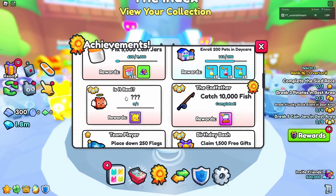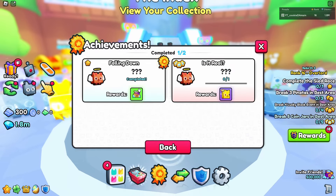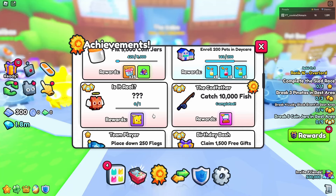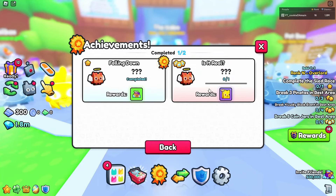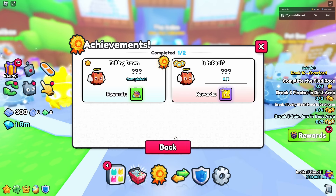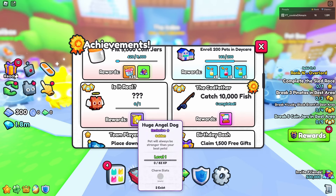The next achievement involves the huge angel dog golden. You can get this free - go to any mini game, die, press the home button immediately as you die to enter that area. It gives you seven diamonds and you can go up the stairs to grind toward the huge angel dog for three stars. There are only two of these in the entire game, so if you want the free huge, go for it.